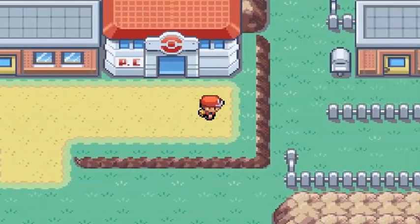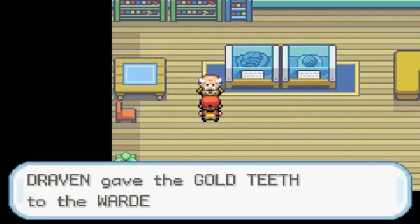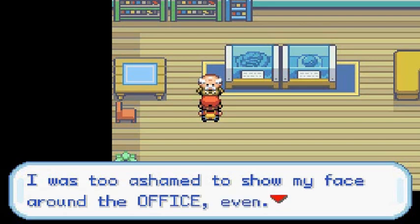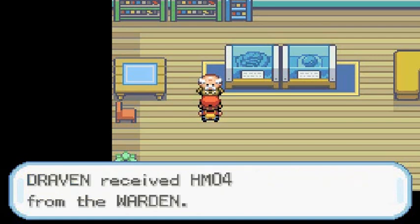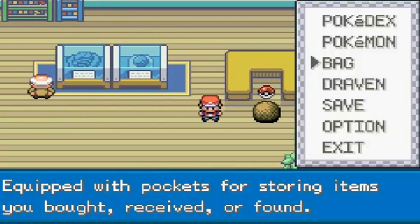Before we finish, there's one more place to go — the Safari Zone warden's house. A few episodes ago we got him his Gold Teeth and forgot to give them back. Let's hand those over. He says: 'Thanks, son — you're a real lifesaver. No one could understand a word I said, I was too ashamed to show my face. Let me give you something for your trouble.' And we receive HM04, which is Strength — a very useful move.